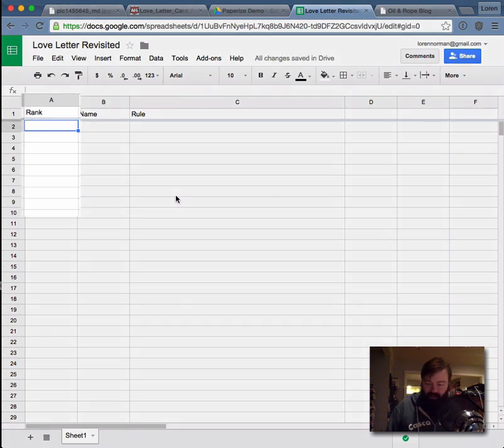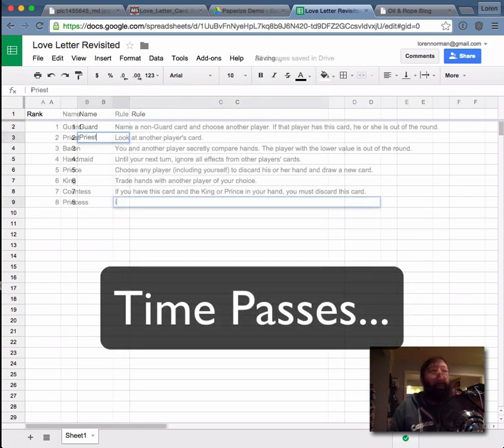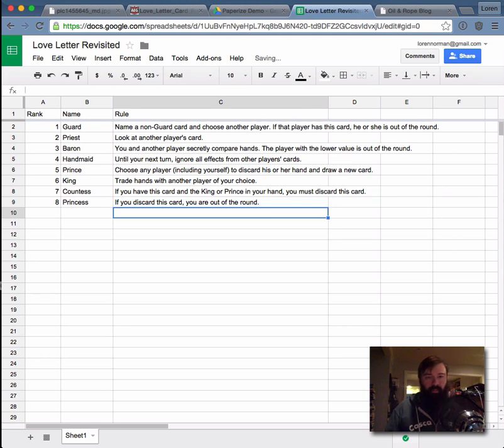So this is easy. Rank: one, two, three, four, five, six, seven, eight. And the names of everyone — guard was one, priest is two. Okay, we've got all our cards in the spreadsheet now.